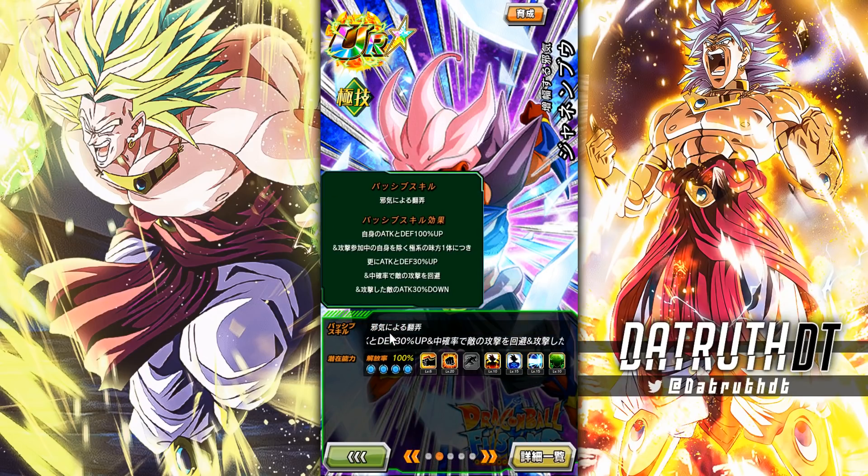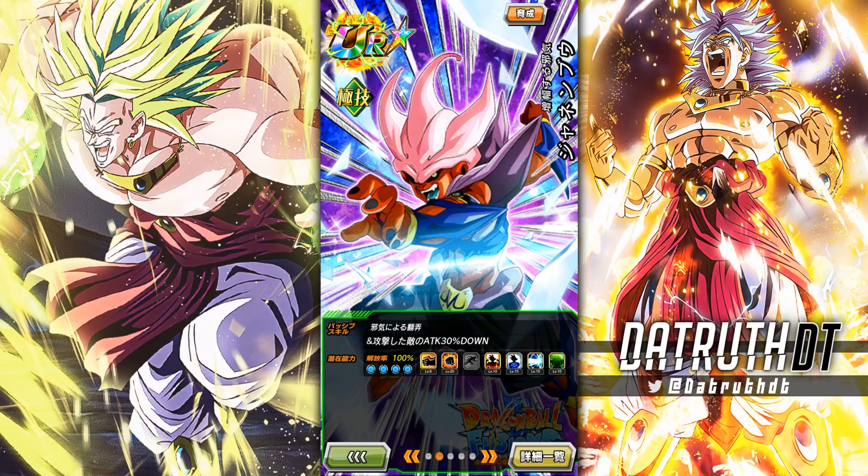He's got 100% attack and defense start of turn, plus 30% attack and defense with each Extreme class ally attacking in the same turn. That probably wouldn't be too much of an issue on Transformation Boost and Majin Power with full Extreme class rotations. He also gets a medium chance — around 30% — to evade enemy attacks, and then lowers the attacked enemy's attack by 30%. Once he EZAs, that jumps up to a high chance to dodge, making him really good.